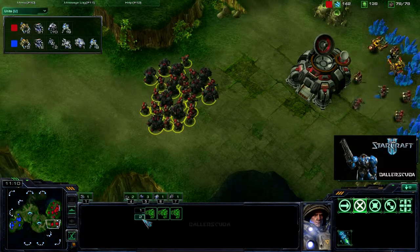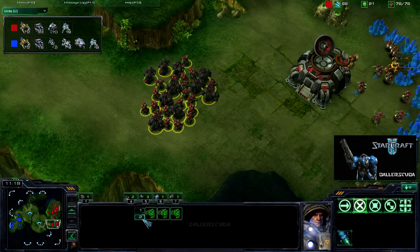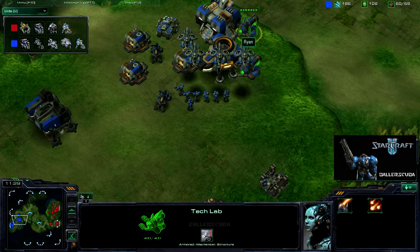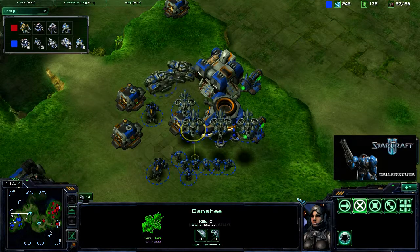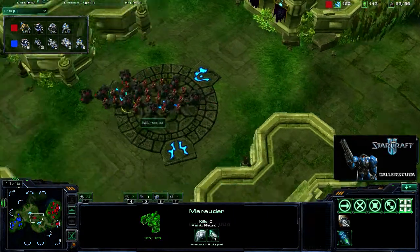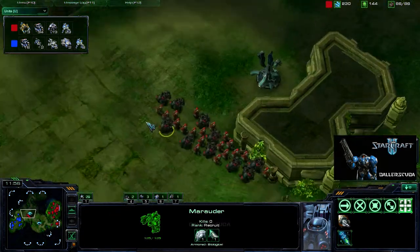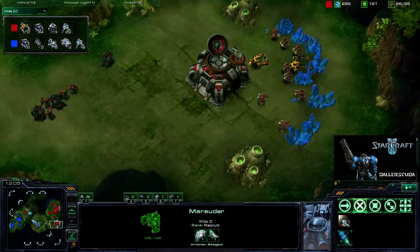Look at that — I've got quite a big army here: 19 marines, 10 marauders, up against 2 hellions, 4 banshees, a siege tank, and 9 marines. He's never moving out though — he must have had cloak for a few minutes now and has not sent them out. He's selecting them now — he hotkeyed them to 1. Meanwhile I'm already moving out. Look at my hotkey — I've got everybody here on 1. I take out one of the marines at the Xel'Naga towers. I've got both my orbital commands because I do have an expansion.